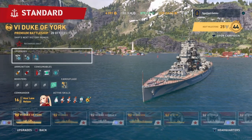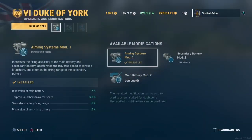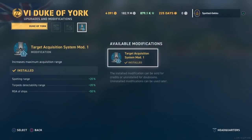First, a quick look at the upgrade slots. This is pretty similar to how I have Cunningham set up. I'll be taking Aiming Systems for dispersion, Propulsion Mod for the second slot, and Target Acquisition for the third.